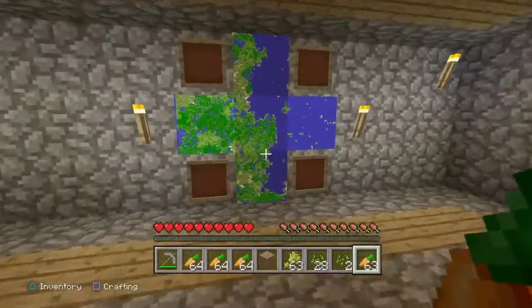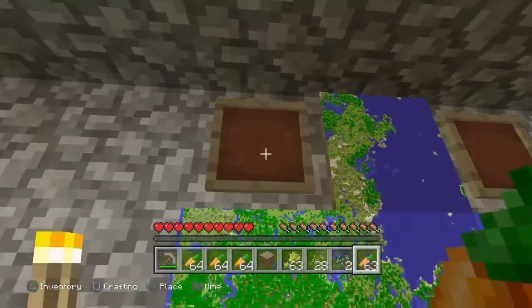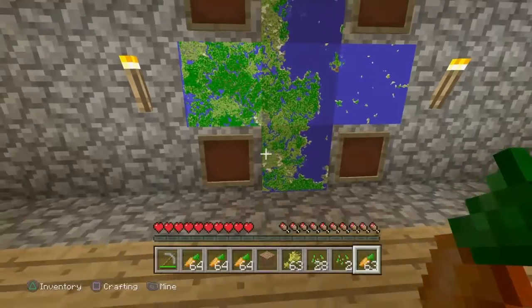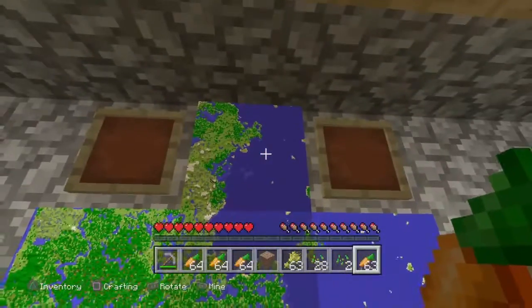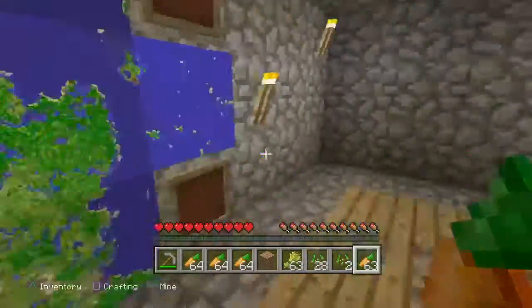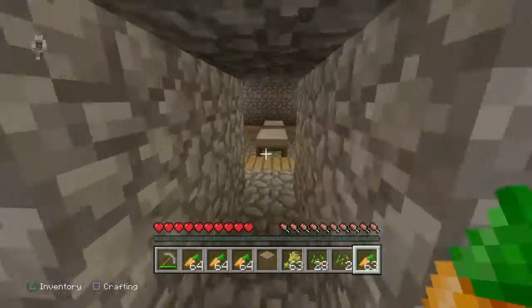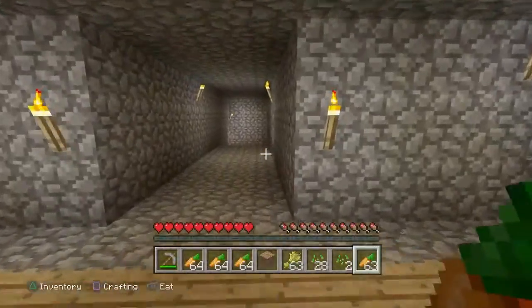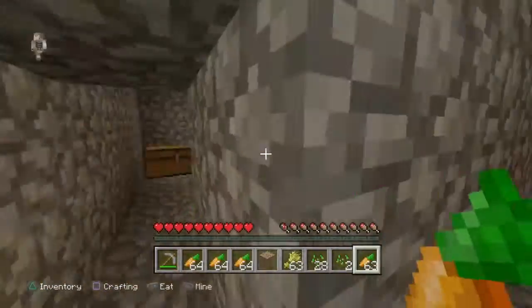Here's our furnace room and our map room. As you guys can see, we still gotta get that half of the map, that half, and those corners — so we just gotta get the four corners yet. But we got the front and all that stuff. So far so good, to be honest.